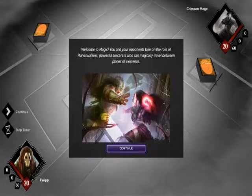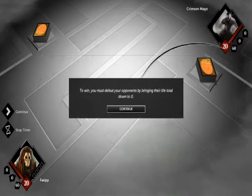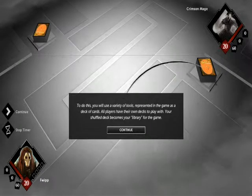Thank you for defeating my own introduction. To win, you must defeat your opponent by bringing his life total down from 20 to 0, or removing every card in their library, or certain enchantments. It gets kind of complicated. To do this, you will use a variety of tools, represented in the game as a deck of shuffled cards. All players have their own decks to play with.